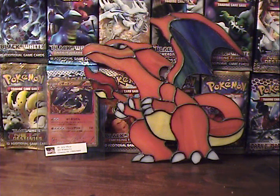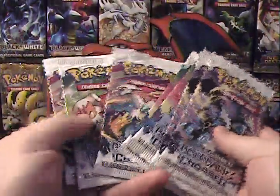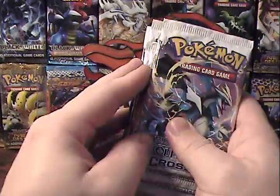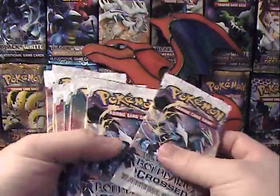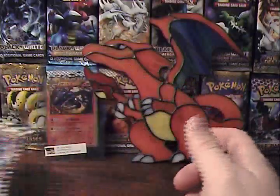Hey guys, it's Silver Snorlax, and I'm back with part 2 of my Boundaries Crossed opening. I have 7 more packs, and hopefully we can get some full arts and EXs this time around, as I was not lucky enough to pull any last time. Did get a couple of holos, mostly rares, but I guess we'll see what happens this time around.